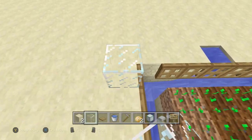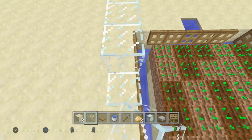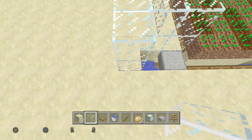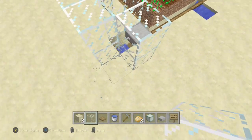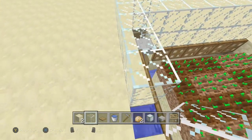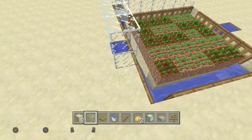Now place all of your walls — make a two-high border of glass going all the way around. Do not skip the corners, because zombies can reach through that gap and kill your villagers. Make sure you fill in all of the corners.